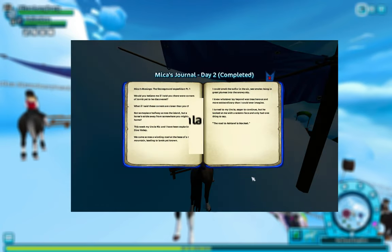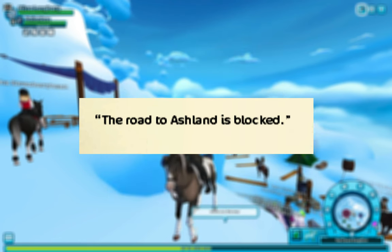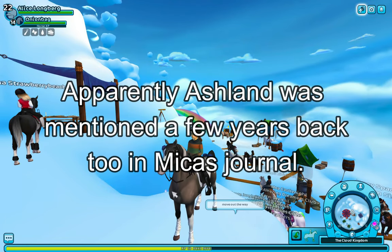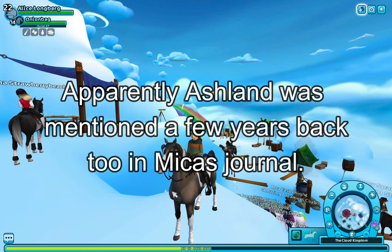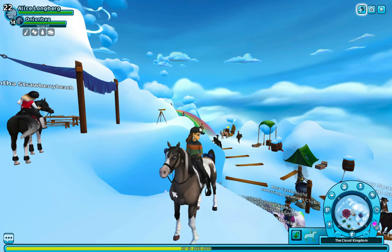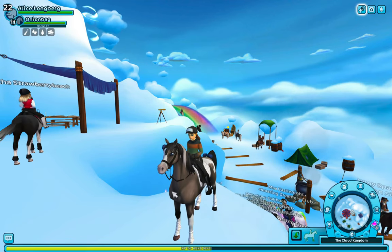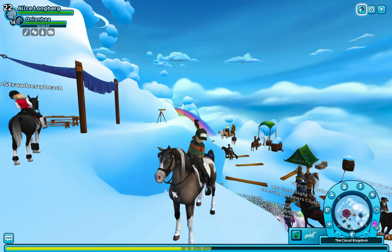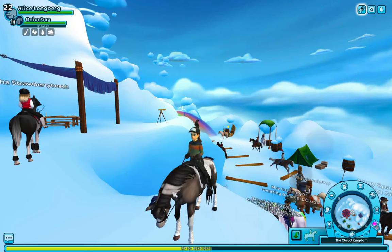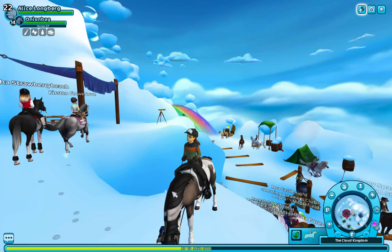But at the end of the journal log, we can see: the road to Ashland is blocked. So this is probably like the first time Star Stable has actually mentioned Ashland since like the beginning, where you had to do a quest to get to that little snowy blocked area of Ashland and it wouldn't let you through. But yeah, let's have a little look into the journal.